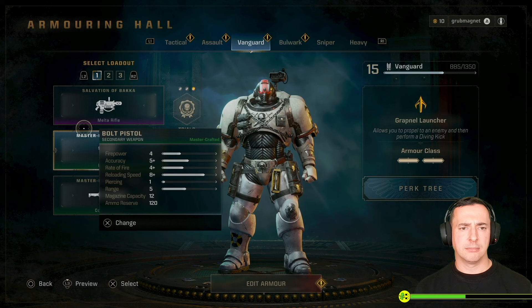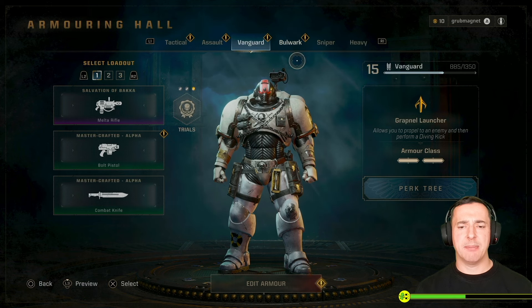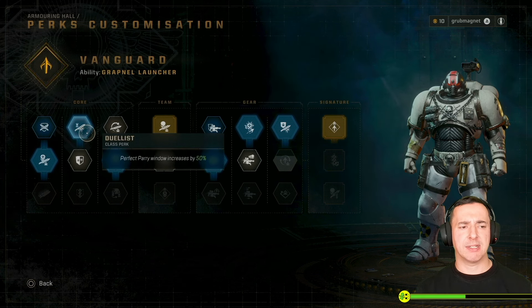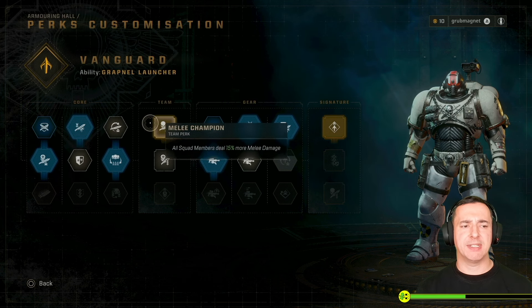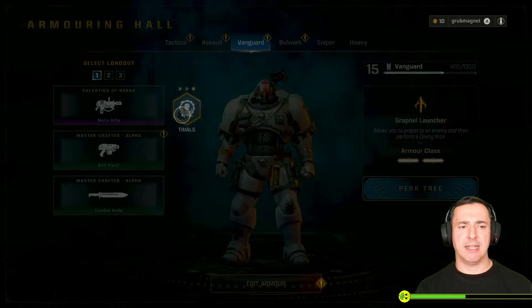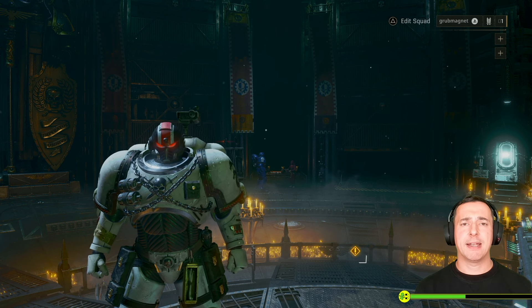If you're still struggling with parry, have a look at the classes and their perk trees, because certain classes have perks that help. For example, the Vanguard has a perk under Core - once you've leveled up enough - where the perfect parry window increases by 50%. So you'll have more success with the Vanguard's parry than most other classes.